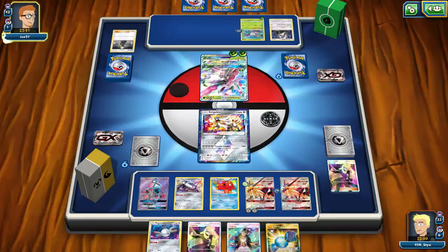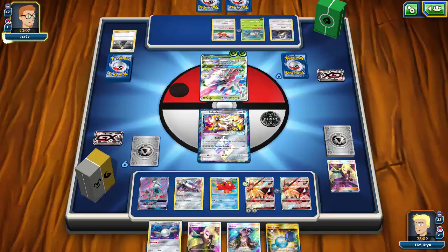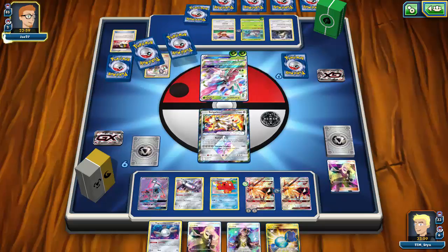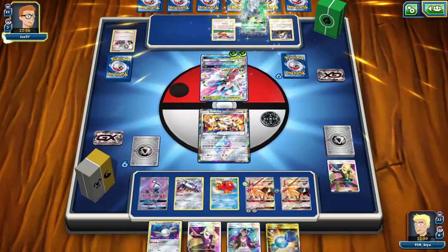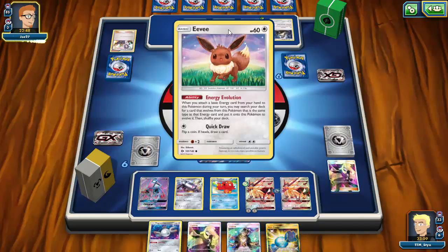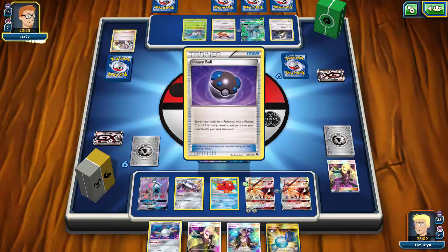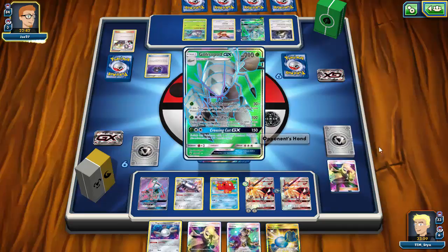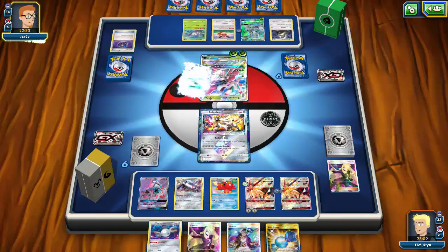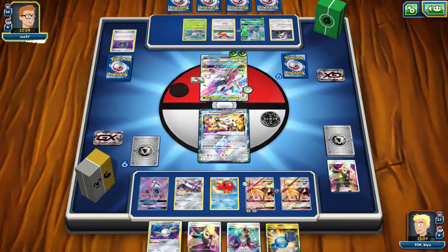Choice Band goes onto the Wimpod, which will probably become Golisopod. There's an Eevee, probably going to be Leafeon for Grand Bloom GX — a very strong setup if you get a couple Lurantises and a Wimpod down to Grand Bloom first turn. That would be very bad for me. My opponent plays down Wimpod, grabs Golisopod. I'm hoping to get a Float Stone and a couple energies to take a knockout this coming turn.